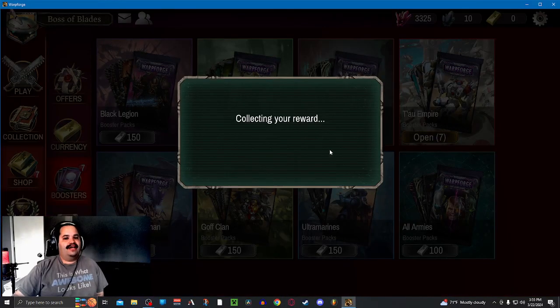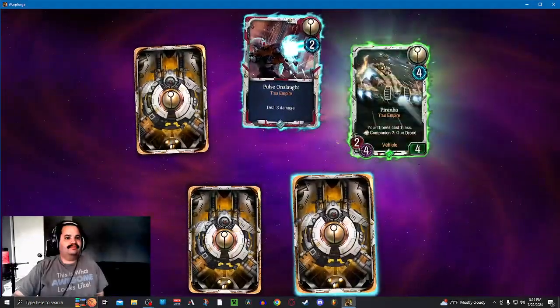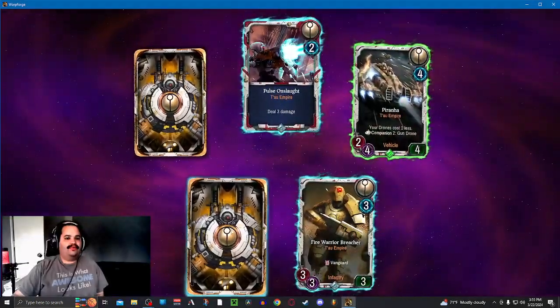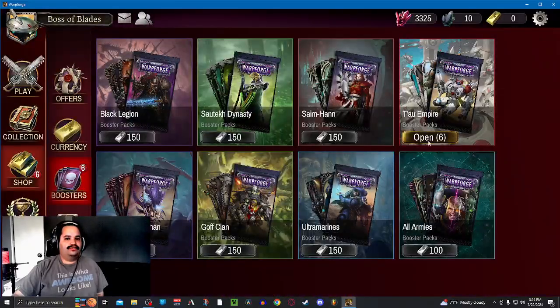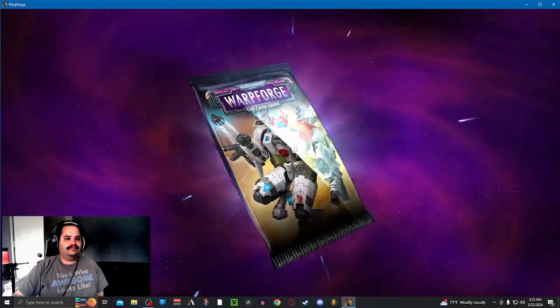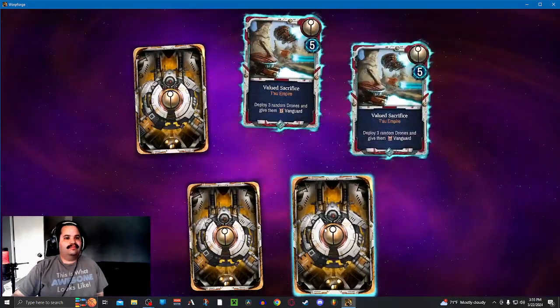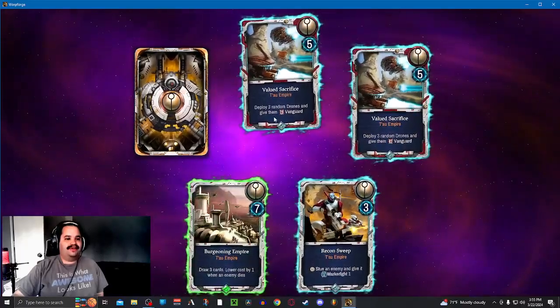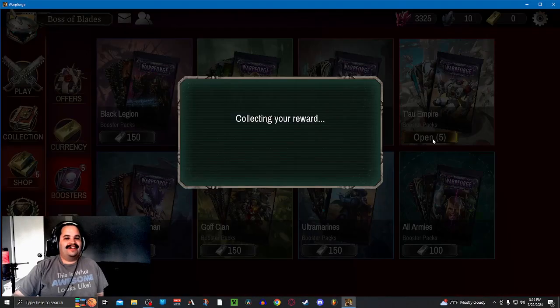7 packs left. Onslaught, and we got our second Piranha — definitely slot that in. Storm Surge. Sacrifice — broken card, and that's freaking common! Another Burgeoning Empire — there are 3 Vacuum Sacrifices.